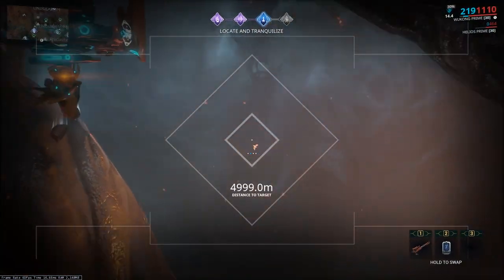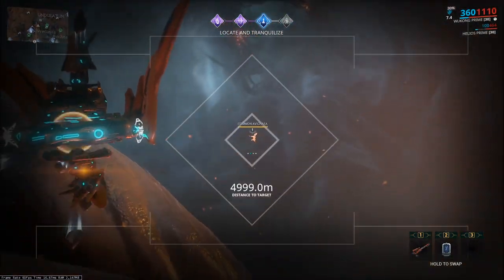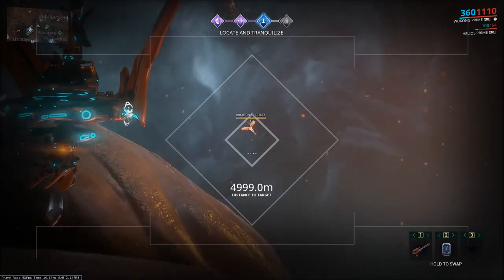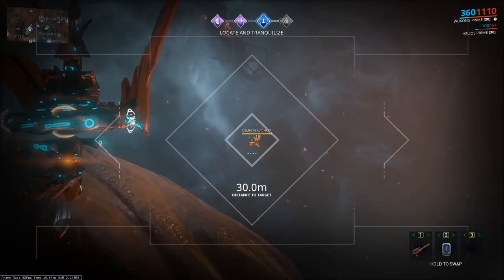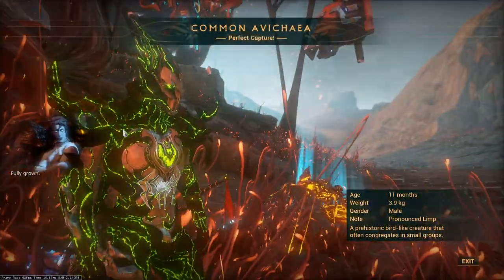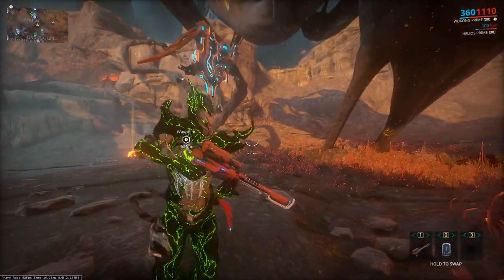Eventually what they'll do is fly directly above you — completely above you. You can hit them with an ability to put them to sleep, or just shoot them with a Trank Rifle. Let's just see if we can get a shot off here. There we go. They should fall to the ground — sometimes they glitch out and float in the air. Capture it. Perfect capture — Combat Avakea. That took not very long, just a few minutes.